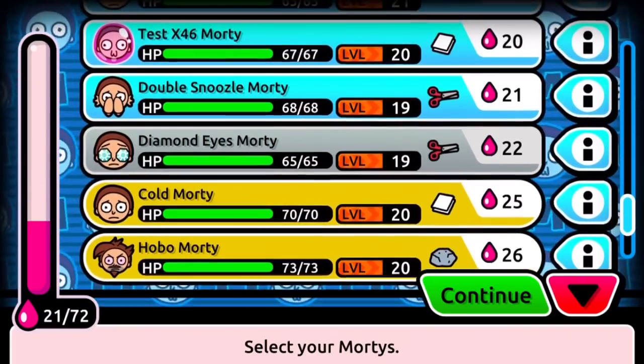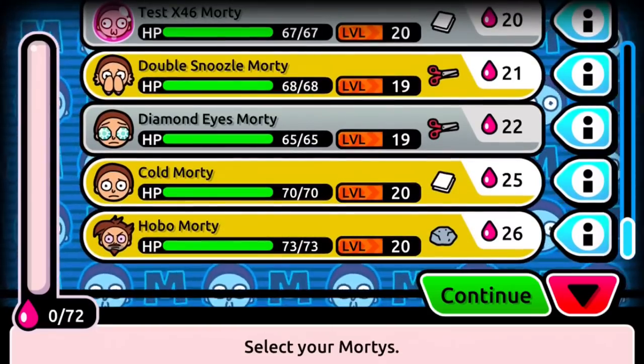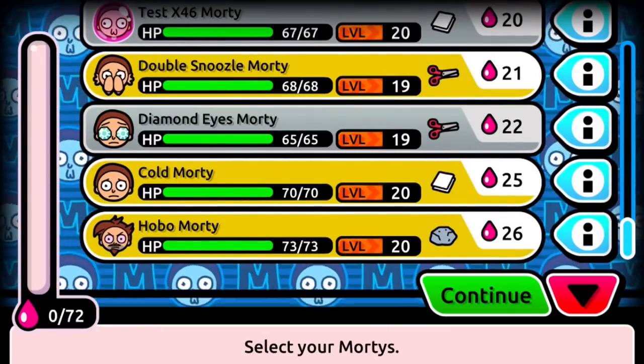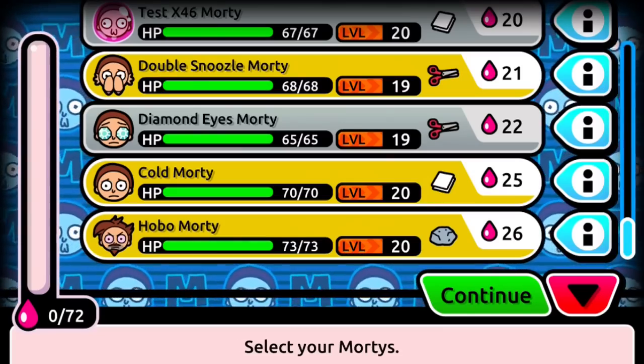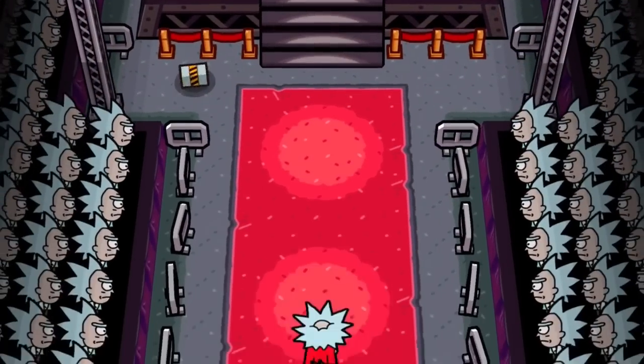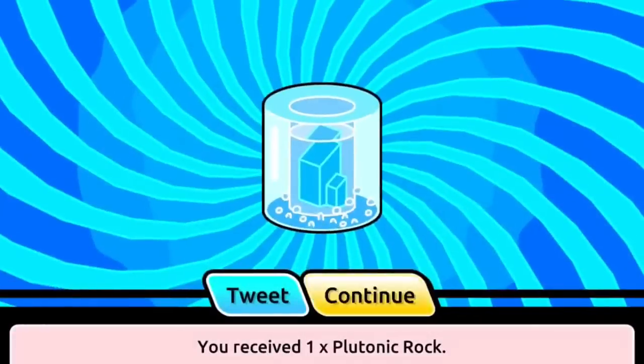Let's get two mortys — a rock and a paper type. We'll get Double Schnozzle Morty as well. That's all of our elixir. That looks like a pretty good team honestly: Cold Morty, Hobo Morty, and Double Schnozzle Morty. Alright guys, time for the walkthrough. Pick up your loot box like every episode.